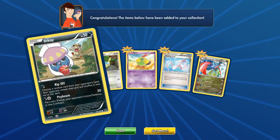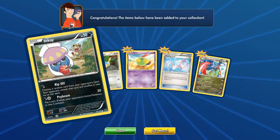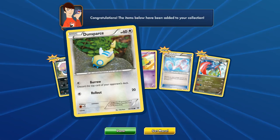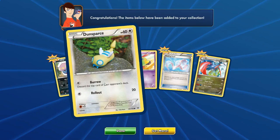Got Inkay. Rip off — choose a random card and shuffle it back into the deck — and side beam. Flip a coin, it's now confused. Oh, it has a little mouth on it. We got a Dunsparce card. I like how this is almost like a picture of a real life clay one. Not sure if this is digital or not. It's pretty cool, though.